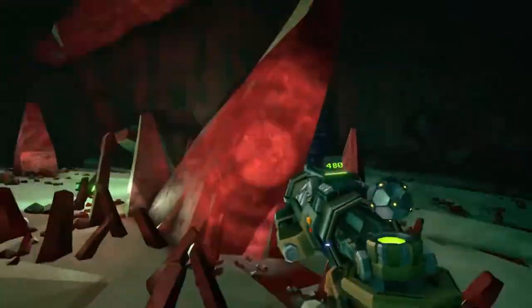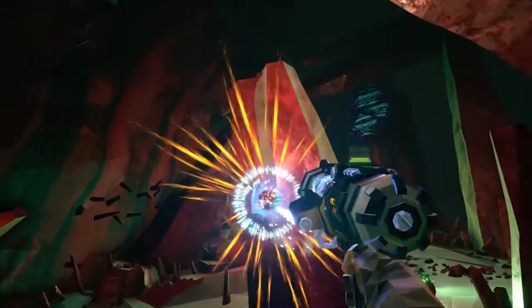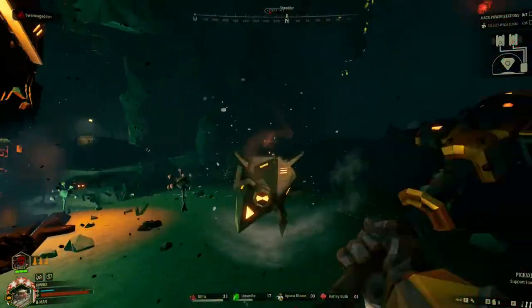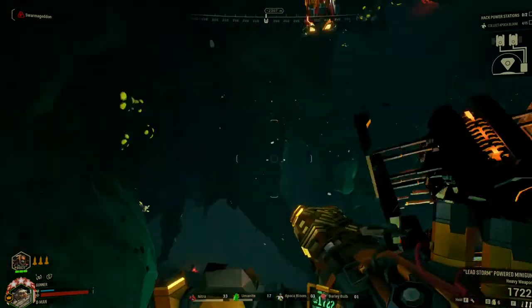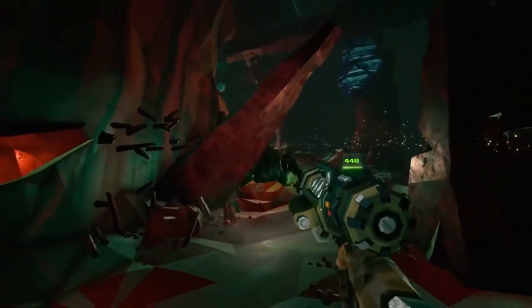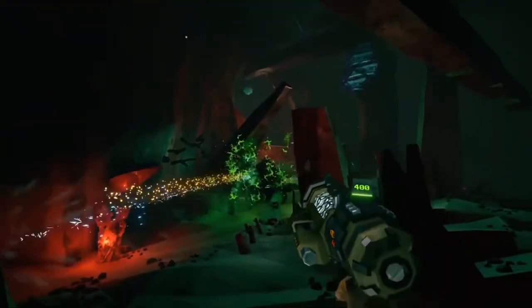The Coil Gun is kind of just better than the Bulldog in every way. Don't get me wrong, I love having strong guns. When it comes to Deep Rock, I'm way more in favor of buffs rather than nerfs. But in a game like Deep Rock Galactic, you want the weapons to be distinct from each other. Not only is it good for the sake of balance, but it's also more fun to have more unique playstyles.